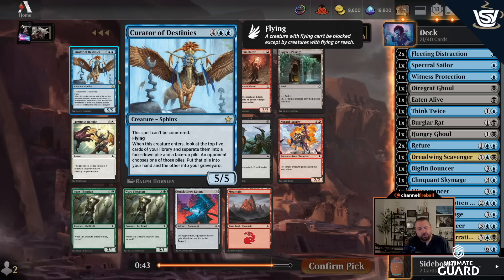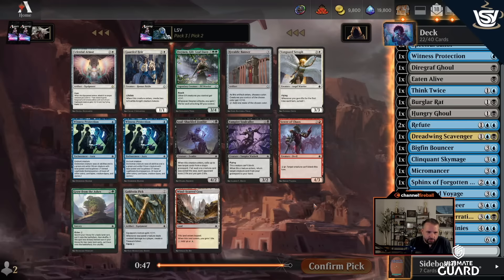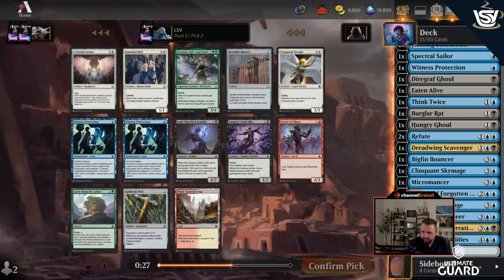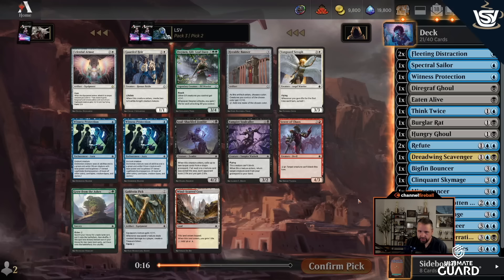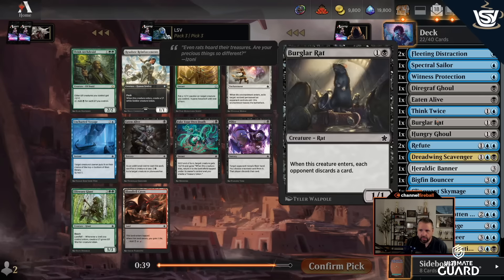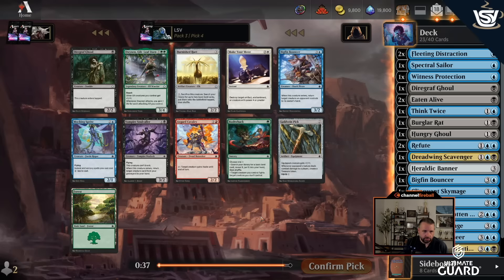Now I just need some cheap cards. This pack isn't great — I got a good first pick at least. Tolarian Terror also isn't looking very good in this deck. Now that I have the Curator of Destinies, six-drop Sphinx, Consuming Aberration, Skyship Buccaneer, and the other Sphinx, I just want cards to get me to that point. I wonder if Heraldic Banner helps — I have a decent amount of creatures and it accelerates me. I'll take that. Another Eaten Alive: I can sack a Burglar Rat to it, and I don't think Pilfer or Uncharted Voyage are better here.